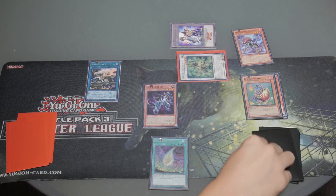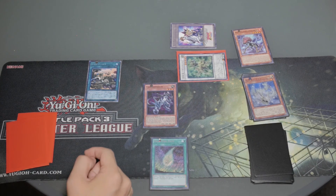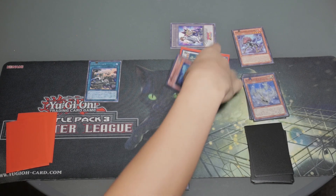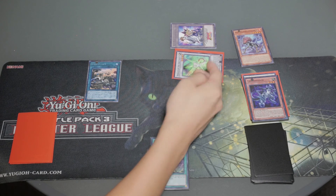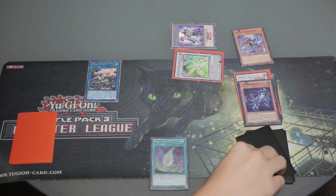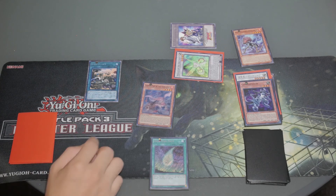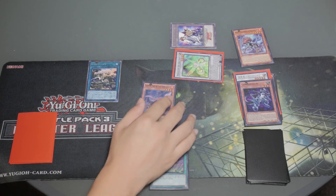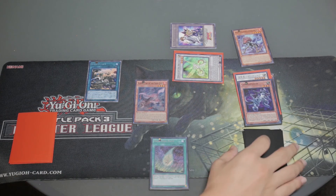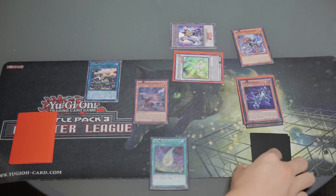Activate Denglong's effect by sending Chiwen to the graveyard — this monster's Level becomes 1. Using the Level 1 tuner and the Level 3 non-tuner, synchro summon Level 4 Arc Light. Then Denglong's third effect triggers when it leaves the field: you can special summon one Yang Zing monster from your deck. Special summon Swan Knee — this can be any Yang Zing monster except Yang Zing pendulum monsters. I chose Swan Knee this time, though this card can be anything. Note that Swan Knee is a fairly expensive Yang Zing monster, so you may want to use something else.